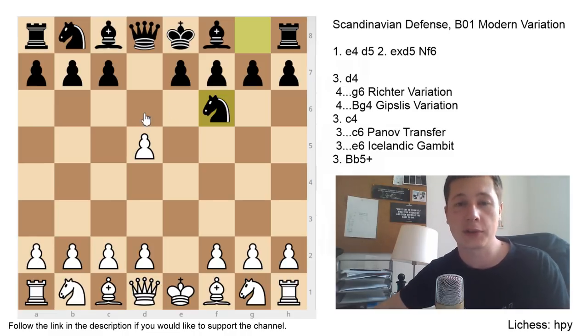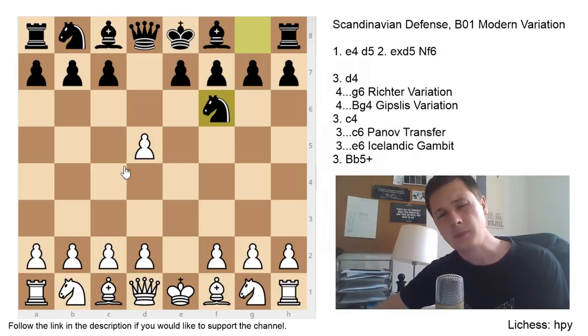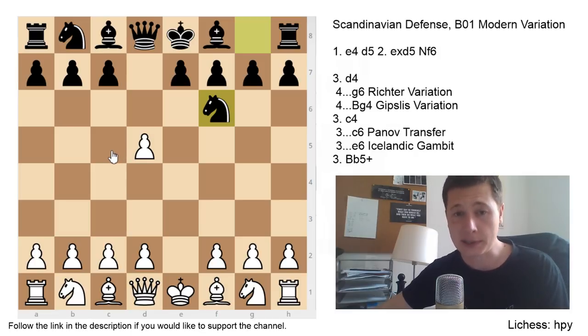White has three ways to respond — four, but one of them transposes. We are going to look at three moves: one is to check with the bishop from b5, which seems fairly logical; one is the move d4; and the other is the move c4. The move c4 is the only direct way to punish knight to f6, because if you don't play c4, black is going to recapture on d5 on his next move.